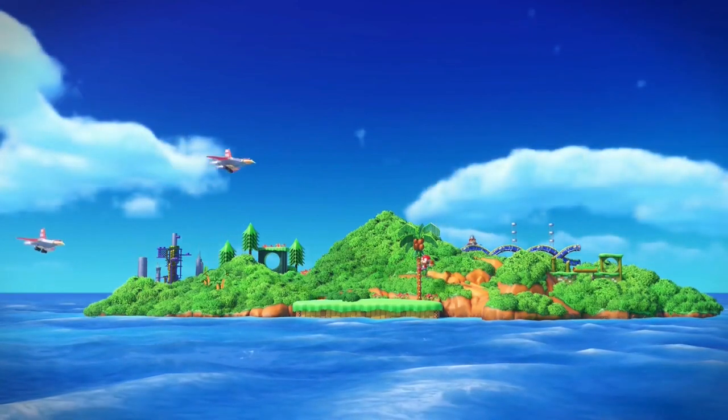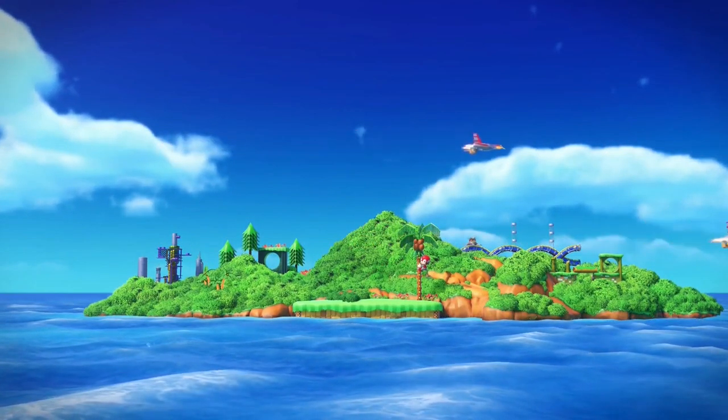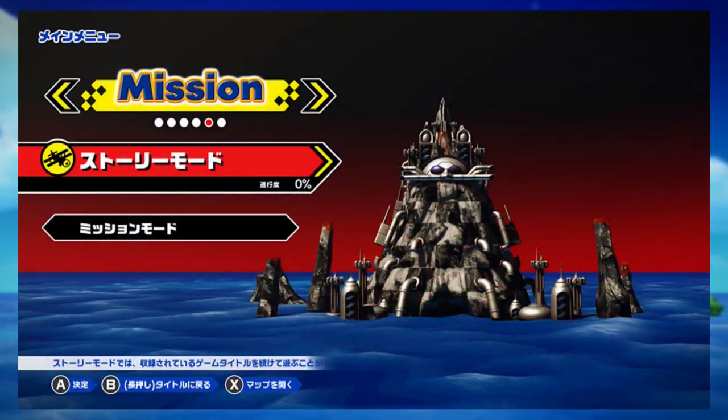It has also been confirmed that in the main menu there were 6 dots representing 6 tabs. The last 2 screens were assumed by some fans to be Sonic 3 standalone and Sonic & Knuckles, but that's not the case. Instead, we are going to have access to a mission mode and a museum mode.